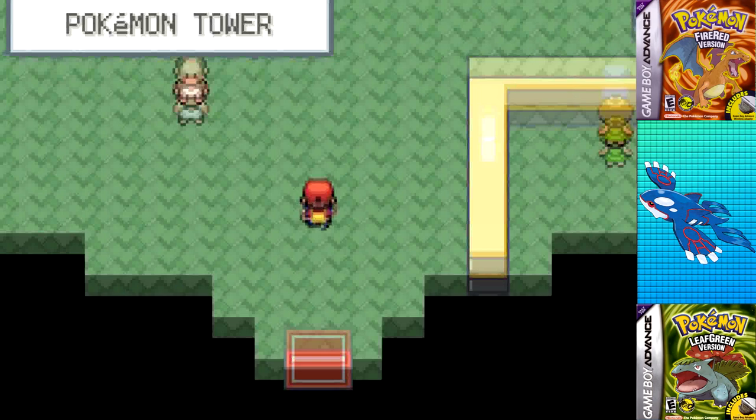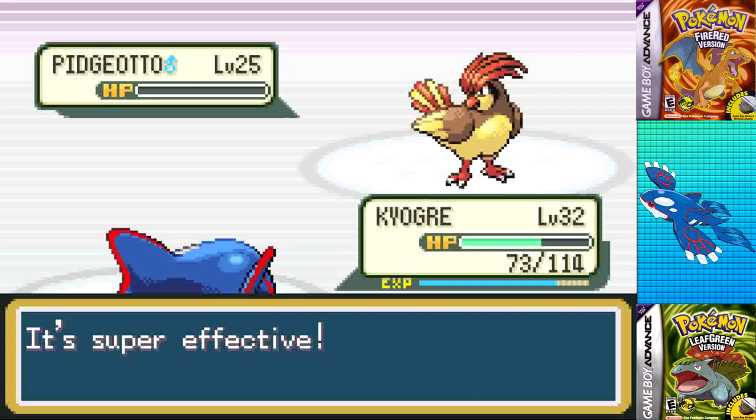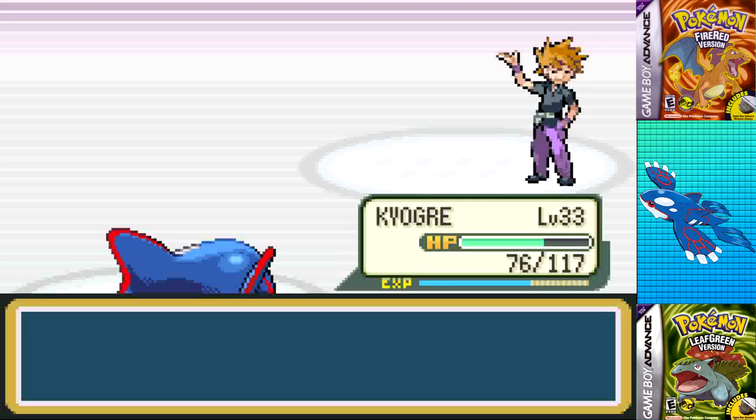That got me to level 32, so I fought the last two trainers blocking the hideout exit to get just shy of level 33. I grabbed Fly just west of Celadon and headed into the Pokemon Tower in Lavender Town, meaning it was already time for Rival 4. Since I still don't have Ice Beam, I don't have an easy out against Ivysaur, but it's not too big a deal. He leads with Pidgeotto, going down to a single Shockwave, leading to Ivysaur who goes down to a critical Body Slam.